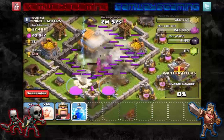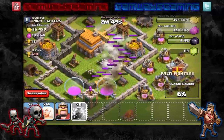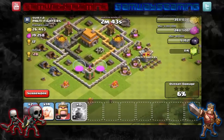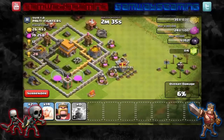I just put down the 3 lightning spells. Now I'm thinking of where I'm going to put my King, but I'm going to place down that other lightning spell first to take out the Wizard Tower and put some damage on that cannon. I'm wondering where I should put the Barb King — I think I'm going to put him on the right side. Yeah, I'm going to put it down right there. And there he goes.